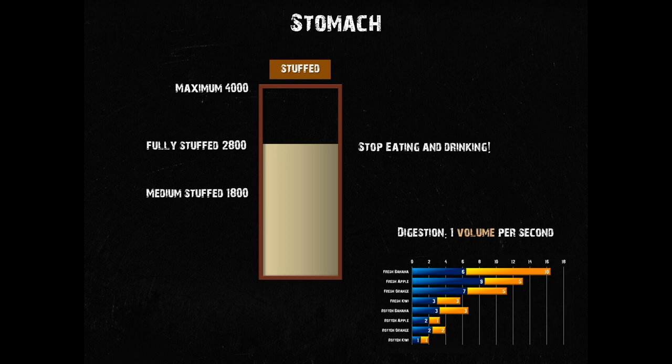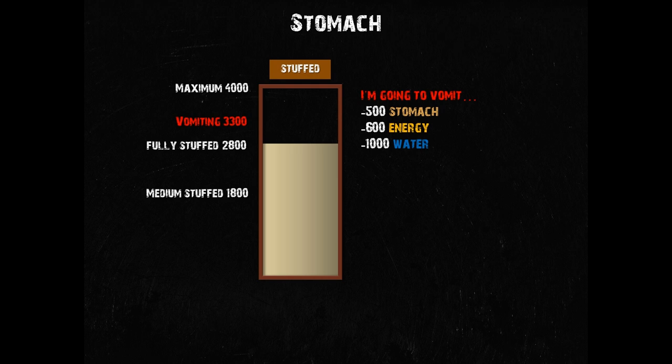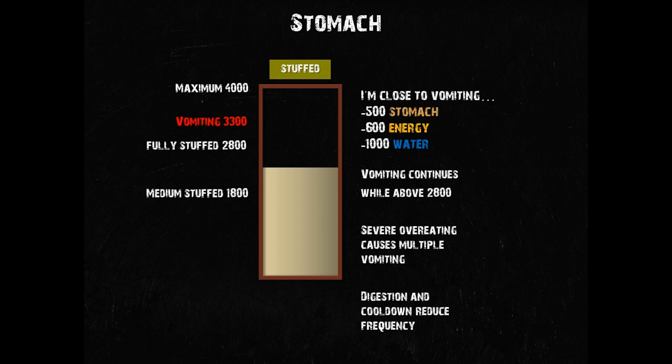But if you don't listen and exceed 3300 volume in your stomach, you will actually vomit. Your stuffed indicator turns red, and shortly switches to sick when you do vomit for the first time. Vomiting causes you to lose a lot of energy, water and obviously some of your stomach's contents. If you over-ate or over-drank excessively, you may even vomit multiple times. This was pretty rare before the rebalancing of the stomach, since the point at which you would actually throw up was very close to the absolute maximum capacity of your stomach. There is now much more room for overeating, so from now on vomiting multiple times may happen more frequently.